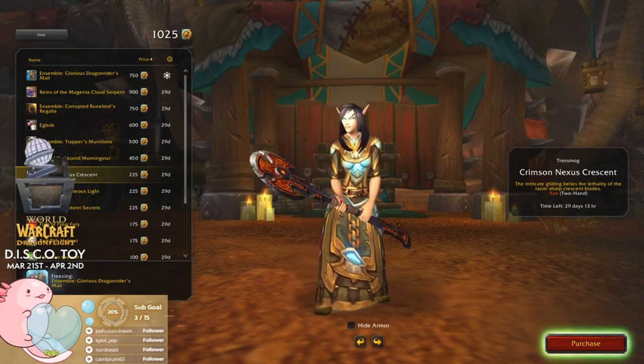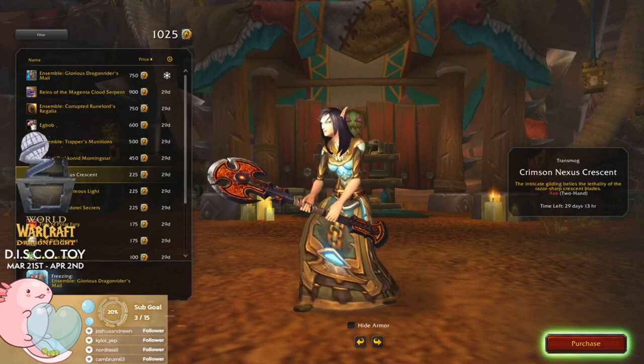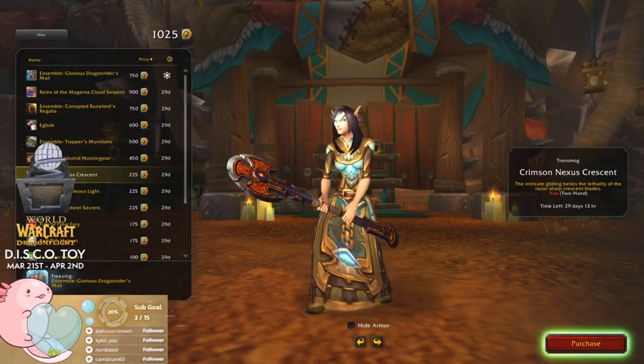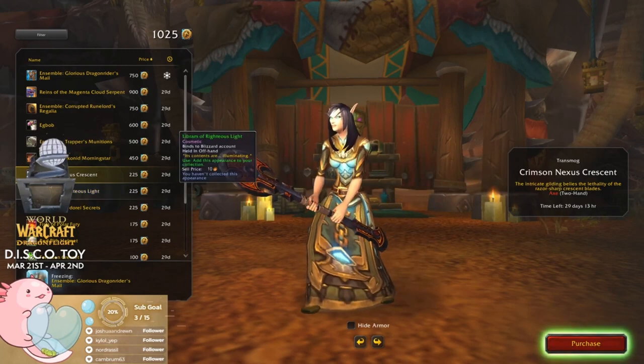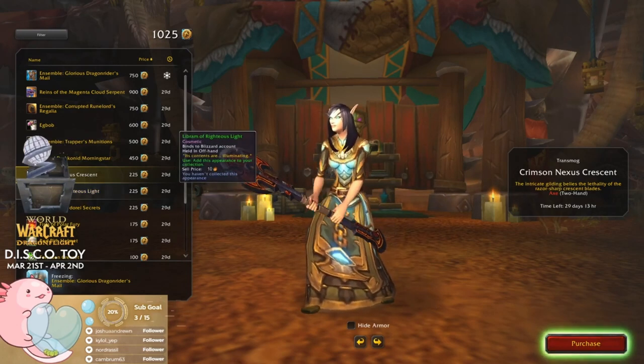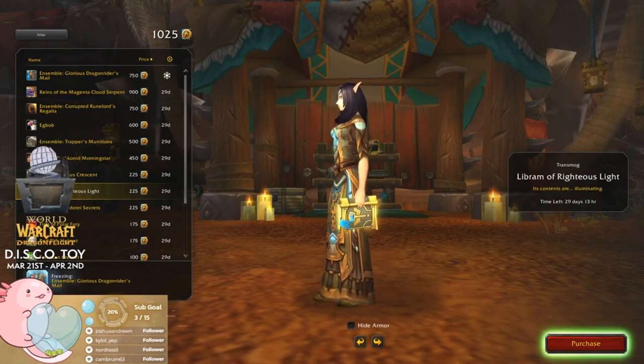Oh, I thought this was a staff actually. Okay, yeah I can see that being an axe — it is kind of shorter. Makes sense, doesn't look too bad. As I said, I don't really like orange that much though.